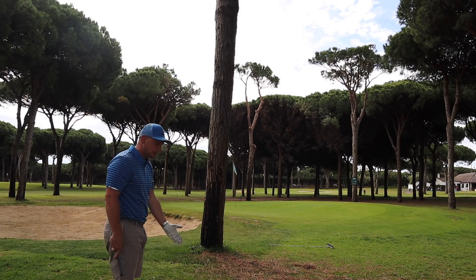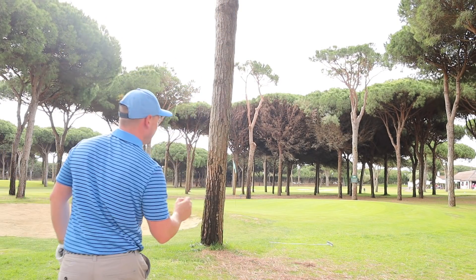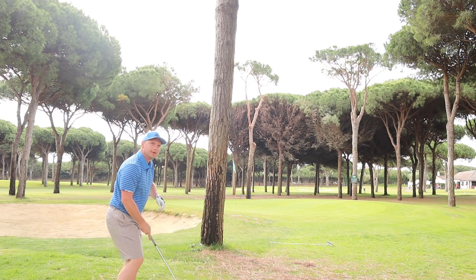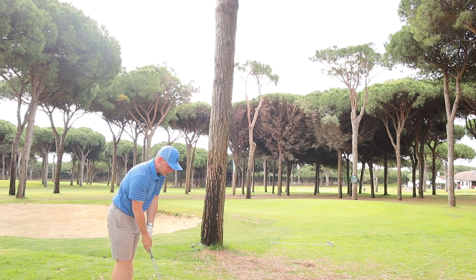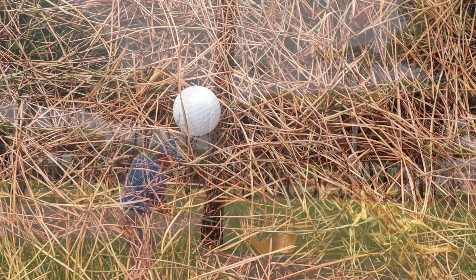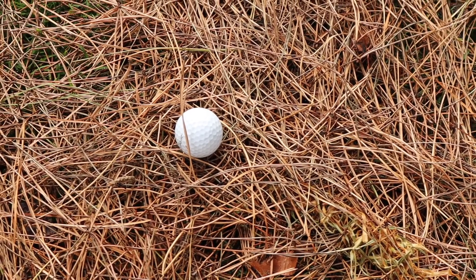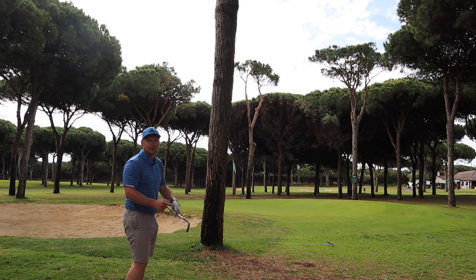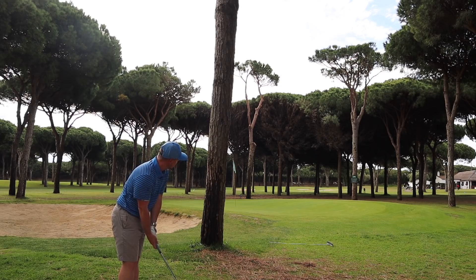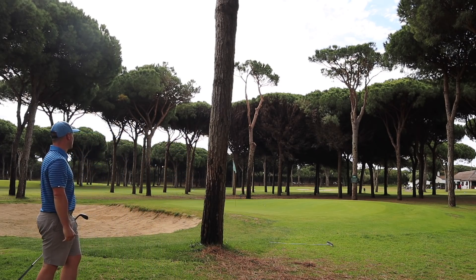We have pine straw, we have a tree blocking the way, and we are both using lob wedge for this challenge. I'm going to see if I can use that little bank and try to almost draw it round - a bit of a Bubba Watson draw. I think the slope will bring it round itself. How we're playing this from the pine straw - is it like a bunker, or do you go ball first? You've got to try to catch ball first. If you get a bit of pine straw between the grooves you're just going to duff it - no spin.